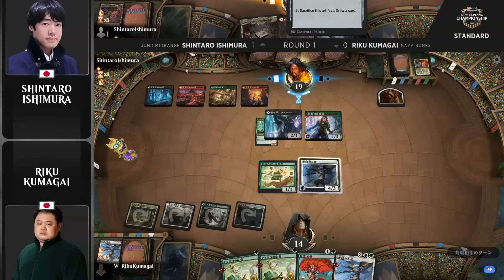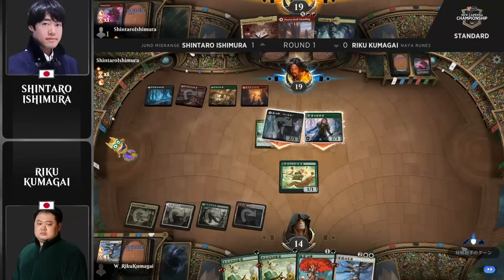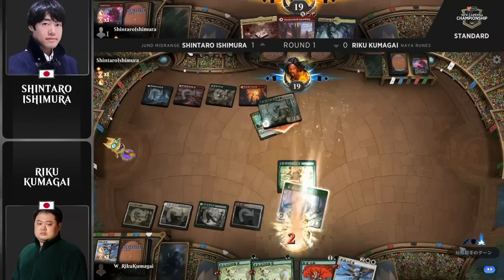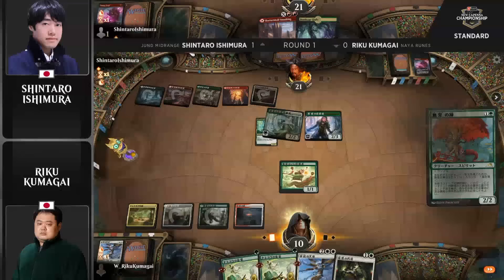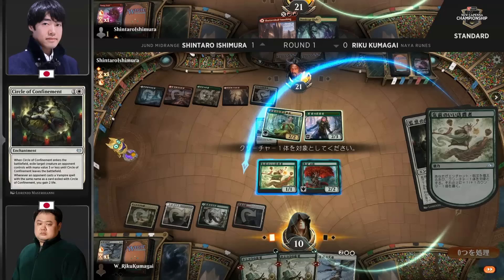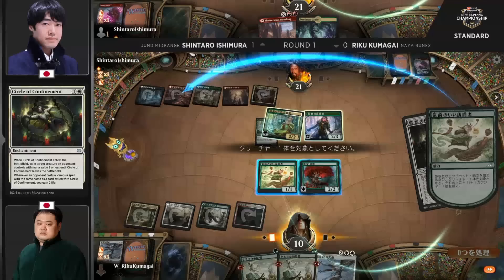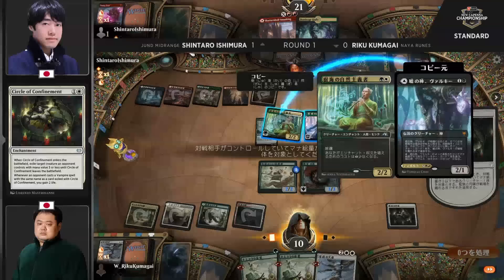He's just going to use Unleash as a clunky removal spell, and then use Voltage Surge to kill the other Angel and plow through. That is a very tough sell. This is one of those ugly games the Naya Runes deck needs to figure out a way to win. Shintaro just turned Valkyrie into a Naturalist — it's a lifelinker now. The Tamiyo Safekeepings have really been a liability thus far for Kumagai. We'll see if he finds a way to leverage them.